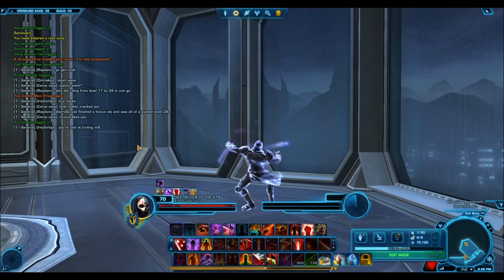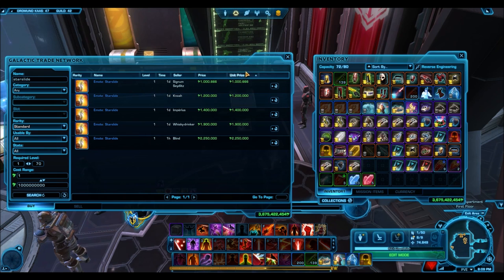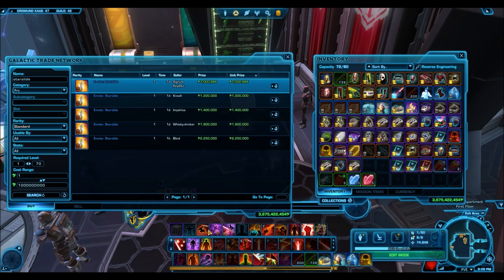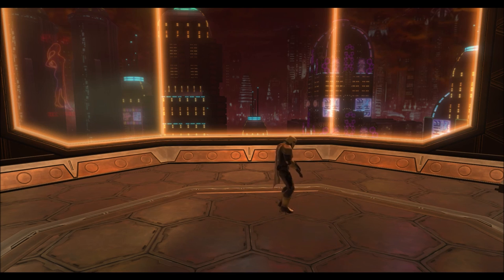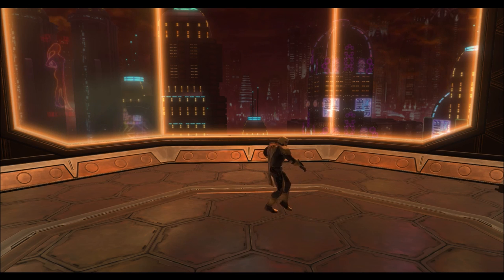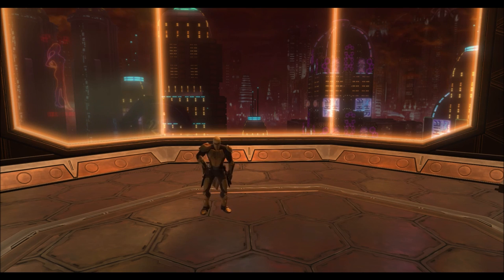Coming in at number 2 is Starslide. This one is a little more expensive — it's selling for just over a million credits right now, though it should probably be selling for more. You can't go wrong with the moonwalk. Just like the Possessed emote, this one also stays on after activating it — your character will keep moonwalking until you press escape or move. And if you want to be super fun, take your character to the edge of a railing, activate the emote, and your character will moonwalk across the air. Super cool.